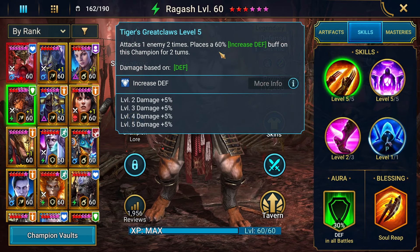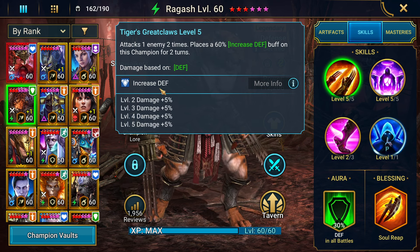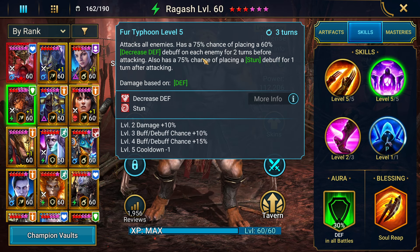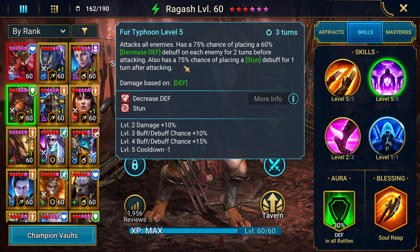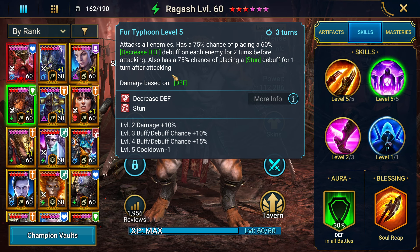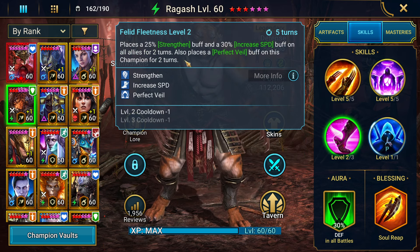His A1 is a double hitter, places increased defense on this champion — book it up to 4 times, getting 20% damage. His A2 is an AoE, has a 75% chance — booking up to 100% — of placing a decreased defense debuff on all champions before attacking. It also has a 100% chance when booked of placing a stun for 1 turn after attacking. This books down to a 3 turn cooldown, starts as a 4 turn — pretty amazing skill.